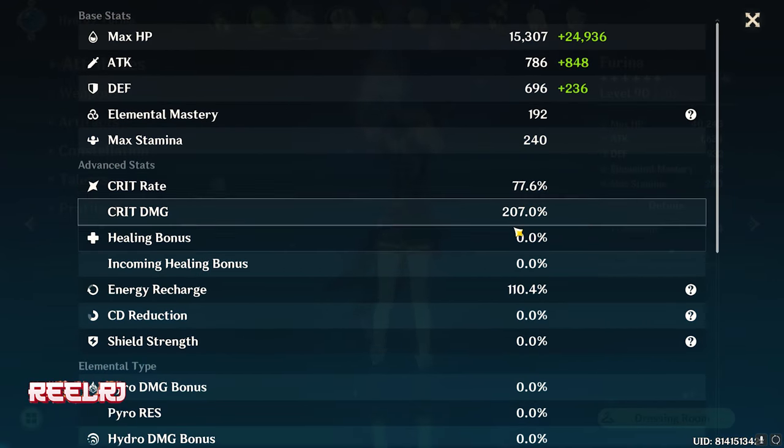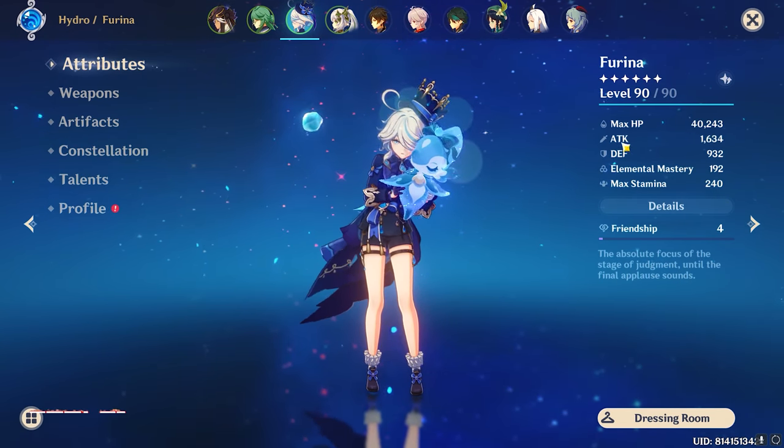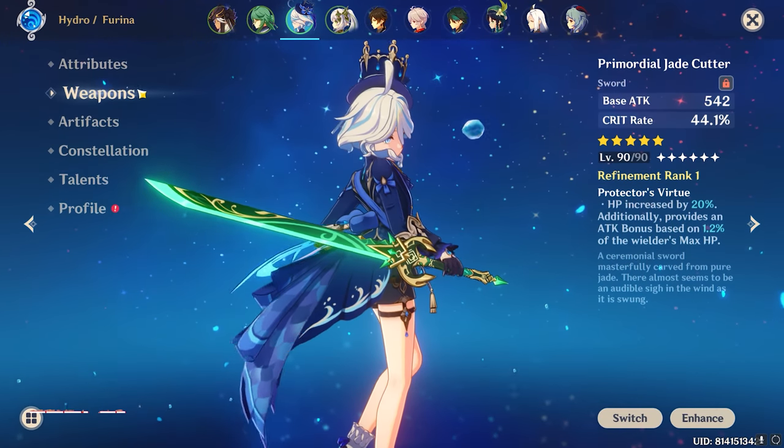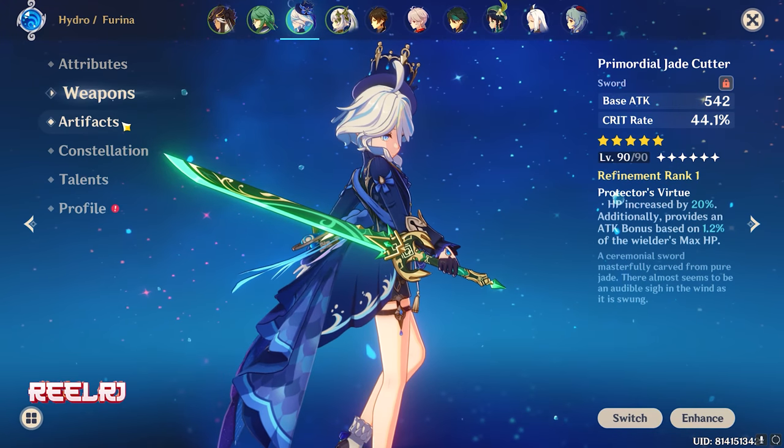My Furina build is 77% crit rate, 207% crit damage, 110% energy recharge, with 40,000 HP and 1600 attack. I'm using the Primordial Jade Cutter as the weapon.